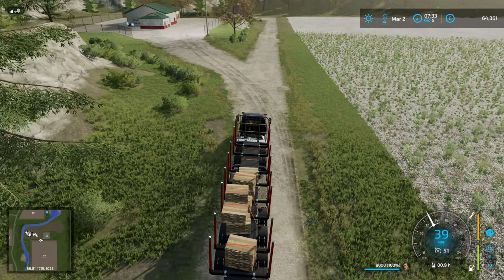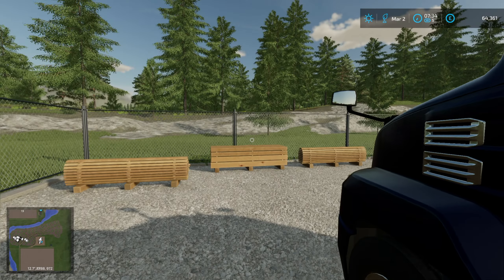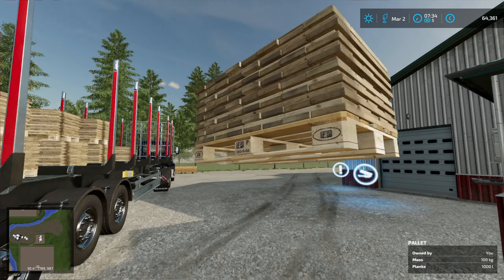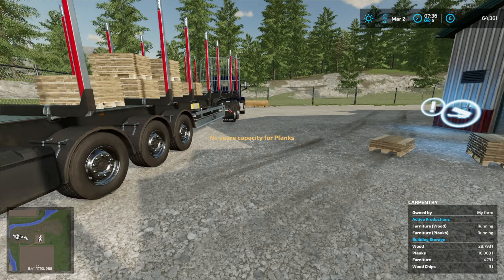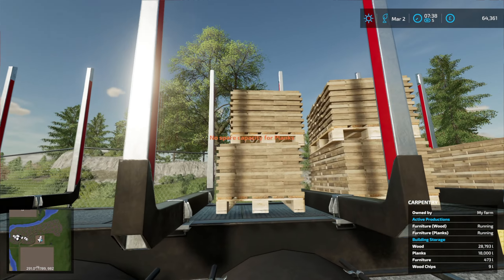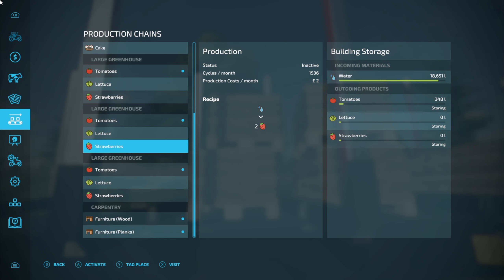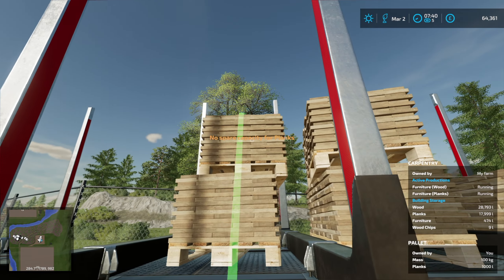Here we are back at the carpentry, and I kind of learnt my lesson from before — to put these in the trigger I'll just park off a bit and take them there manually. It says no spare capacity for planks, but I'm still going to leave them here because when there is capacity they'll presumably go in. Actually, it's ridiculous me bringing these over when I can just distribute them. So in the sawmill at the top we need to distribute them — yes, that's right — and then they'll come over to the carpentry and we won't have to bring them all over again.